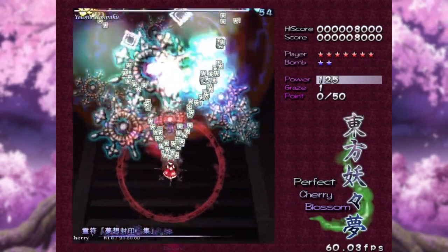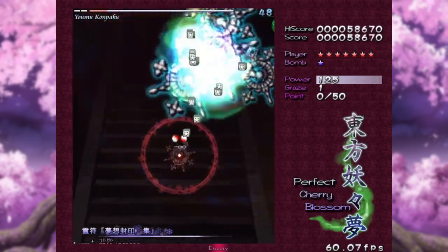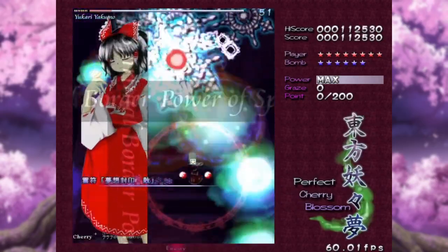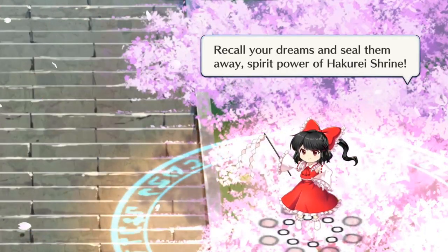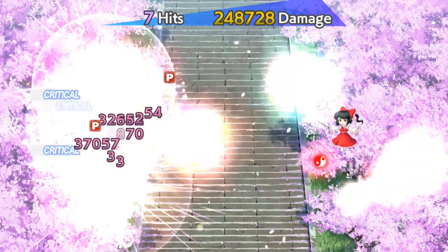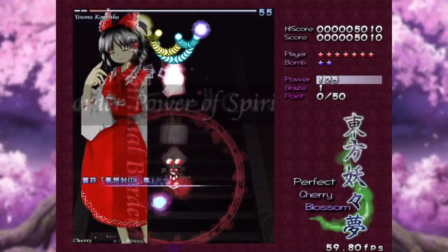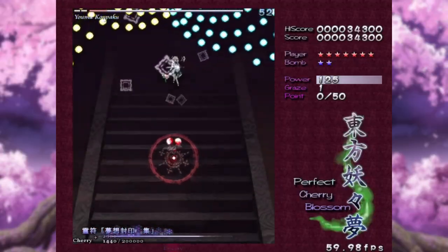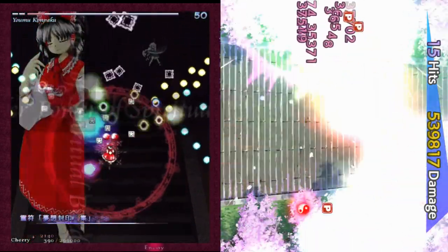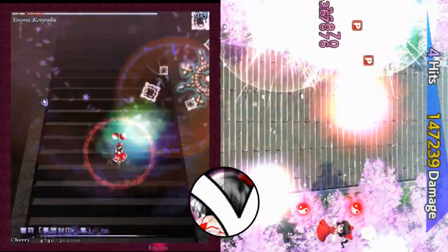Next we have her second spell card, Spirit Sign Fantasy Seal Concentrate. As the name suggests, the bullets concentrate on the enemy instead of spreading out. This spell card will be used when you hold down the focus button, while Fantasy Seal Spread will be used when you are unfocused. Again, she is shooting out a lot more bullets than in the original, but at least those bullets are following the right trajectory. I think they capture the essence of this spell card pretty well, especially how the enemy is just covered in the blinding light. I'll give this one a 7 out of 10.